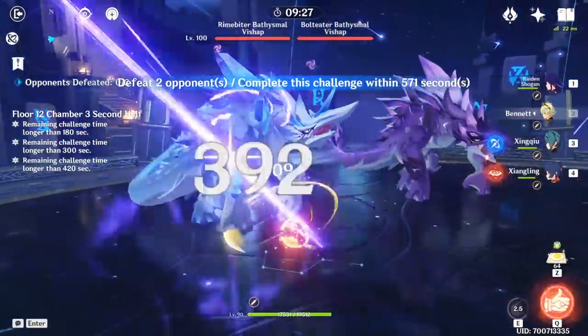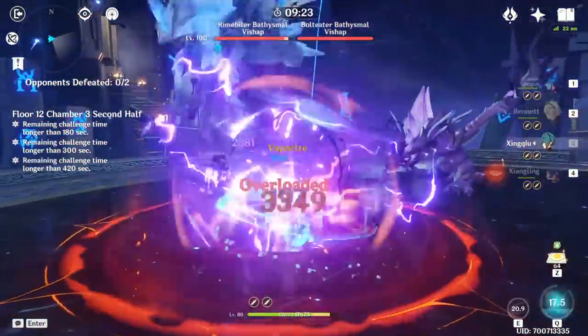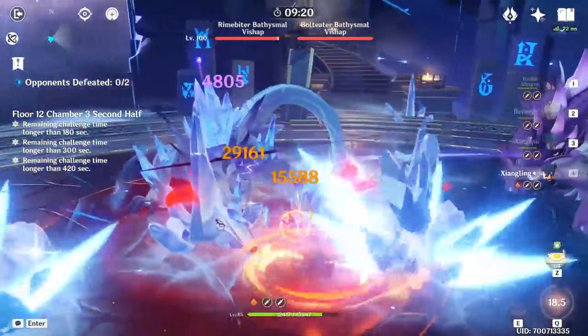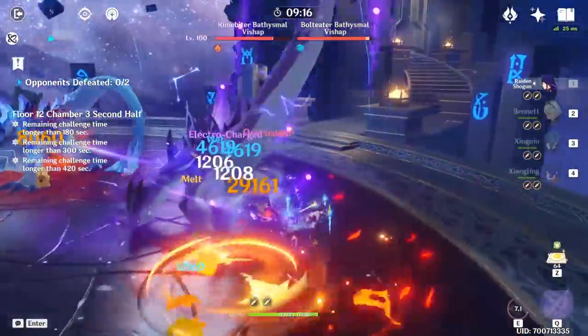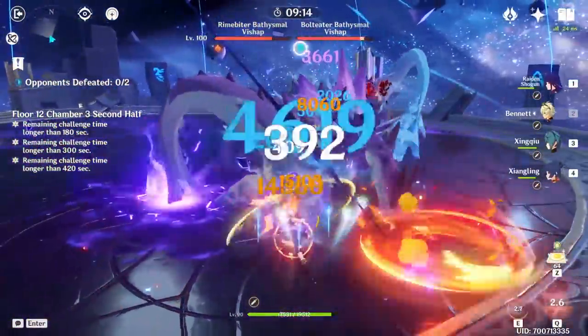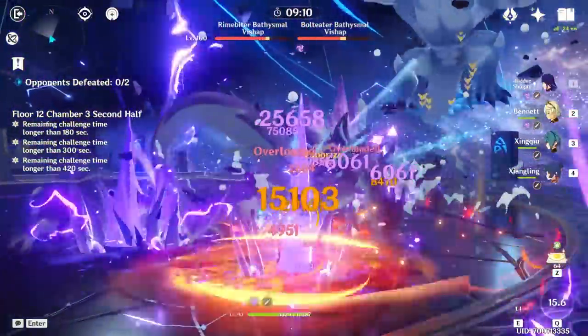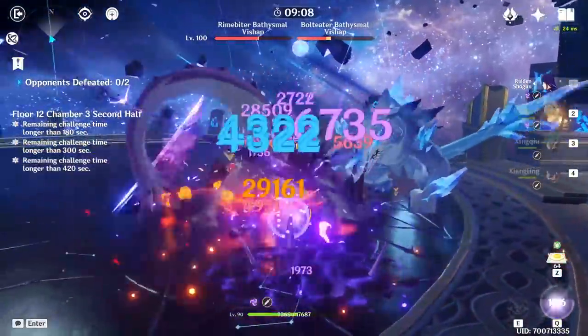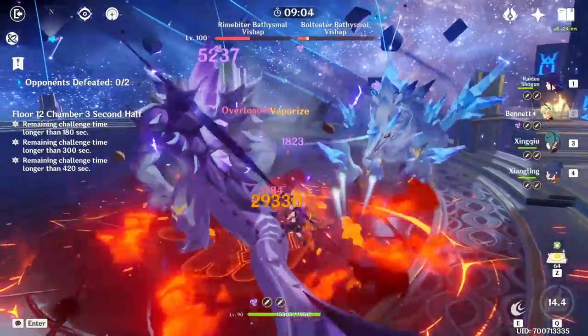The first meta team is of course Rational — the highly popular National team renamed with Raiden — and it's made up of Xingqiu, Xiangling, and Bennett. Previously, the biggest problem with National was Xiangling's high burst cost, which made players go for more energy recharge substats, but thanks to Raiden you can now have an easier time building Xiangling with more offensive stats. As a result, this is the easiest and one of the most powerful meta team comps currently available in the game.